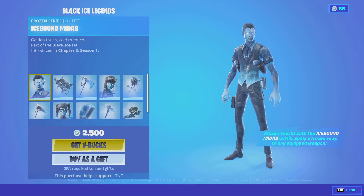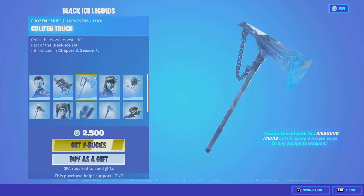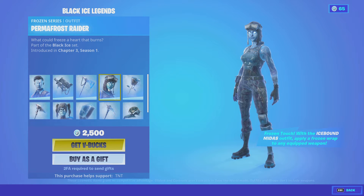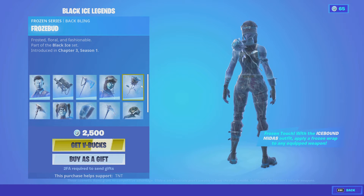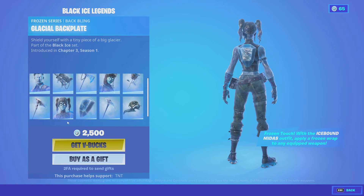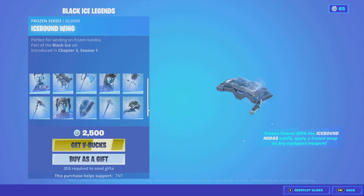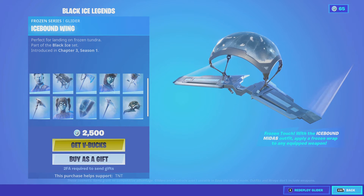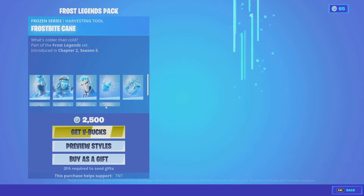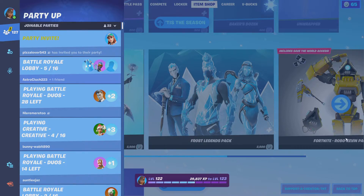We got Ice — Black Midas, basically. Here's the back bling, the pickaxe, the Frozen Raider. Let me know if you guys want me to do a spending spree buying stuff, because I am getting 13,500 V-Bucks. The pickaxe is just clean. Ice Crystal — not really the biggest fan. Back bling, pickaxe, and here's the glider. If you want to buy it, it's 2,500. The frozen bundle is back — Frozen Dread, Frozen Star, Frozen Heart, Frozen Wild Card — and here are all the back blings and pickaxes.